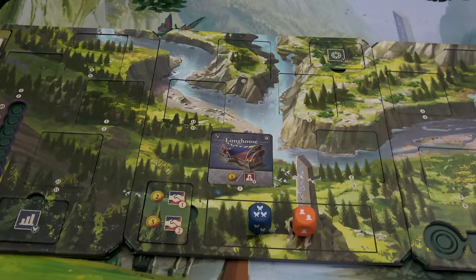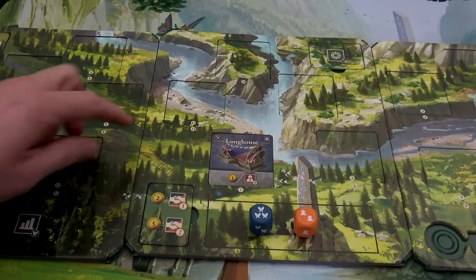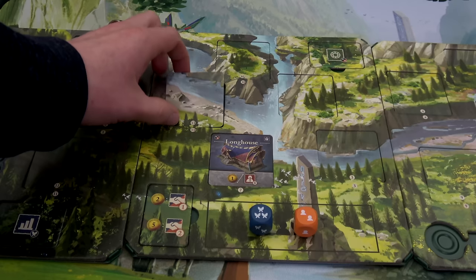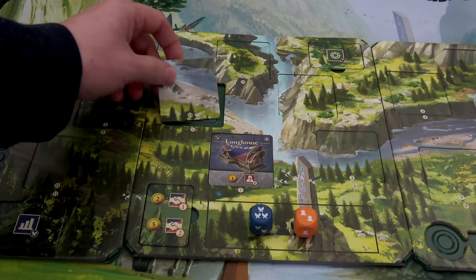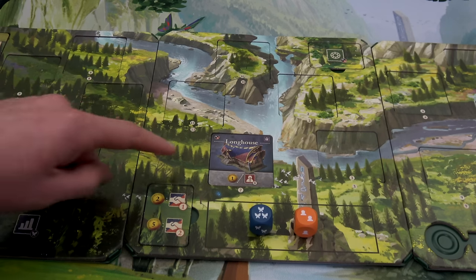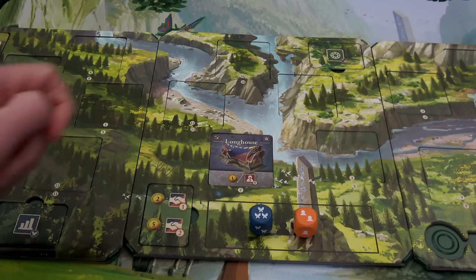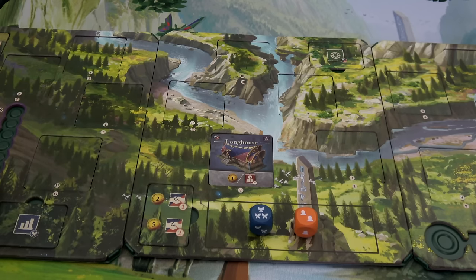After grabbing the three boards and laying them out left to right, you'll want to find these little cards — they have one for each section of the valley. We will be upgrading those throughout the game, placing out buildings. You can see we have the longhouse that's already out. You start with one building available to you in slot seven.